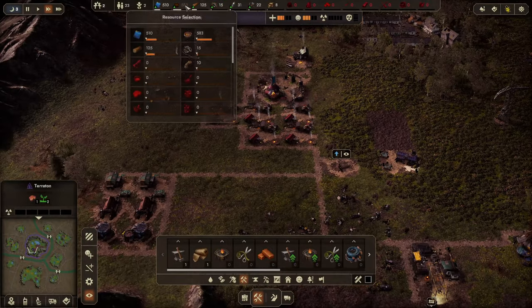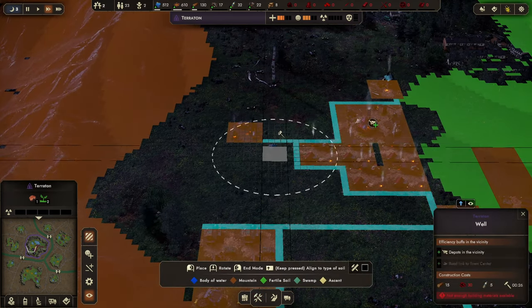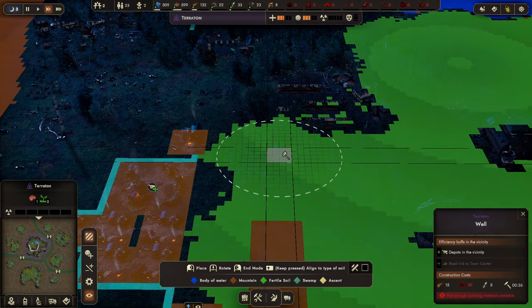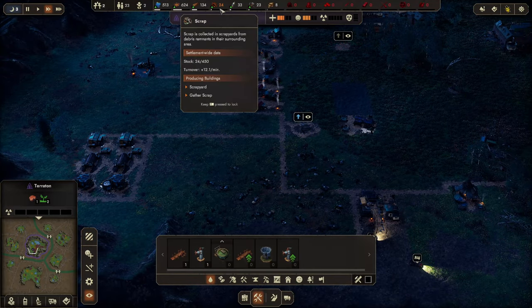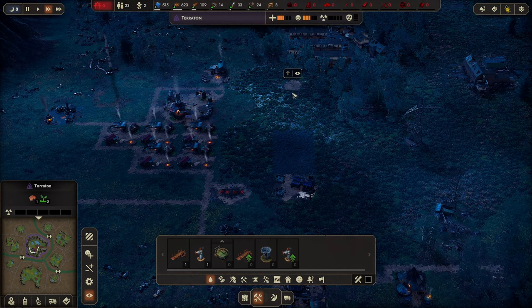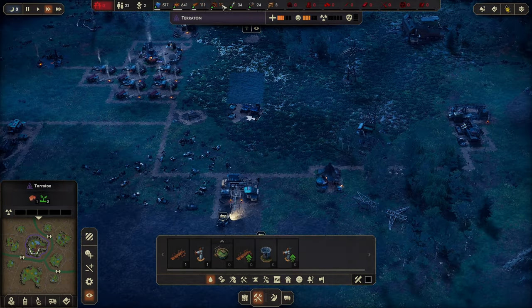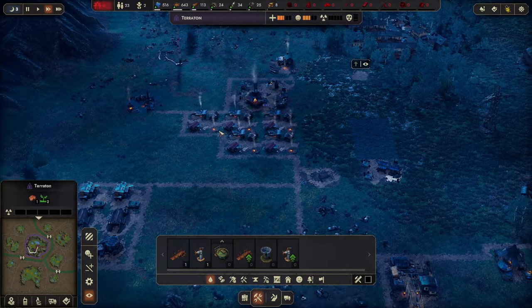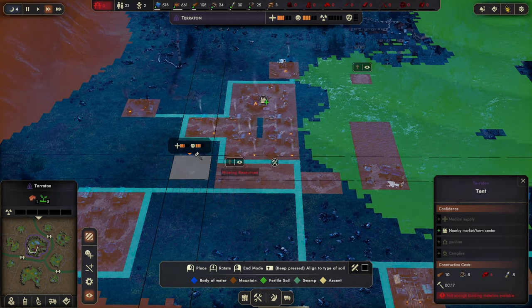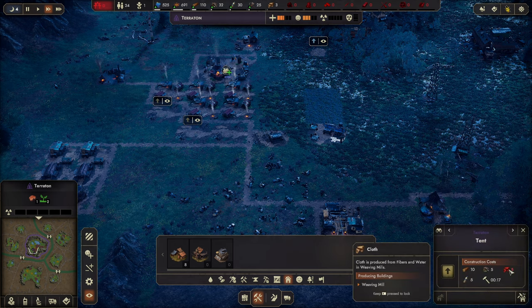I can build that water source now. Wood, food, and water are coming in nicely. Everyone seems happy but I'm going to need more houses. Let's build three more houses here — wrong type of soil because of the road. Three more houses sorted. What am I short on? Cloth. I've also got no spare workers — I need to take people off some tasks.